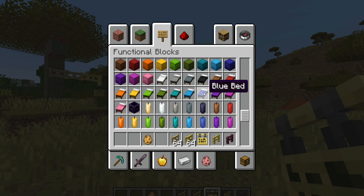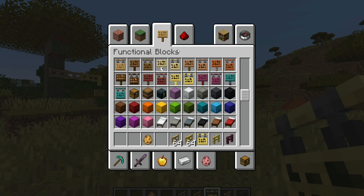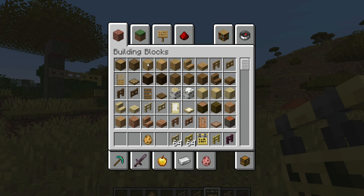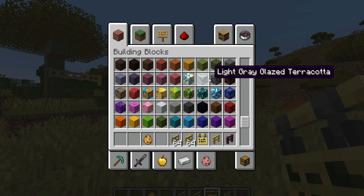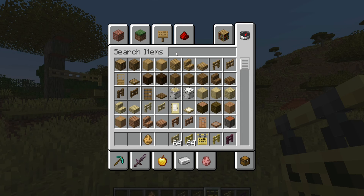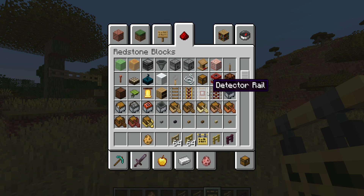And then they moved the rails to be before the special powered rails — aren't they functional blocks or building blocks? So yeah, rails are now before the special rails in the redstone tab.